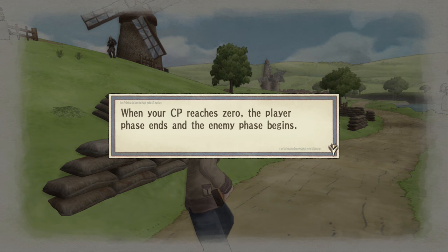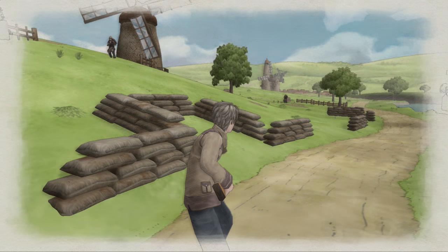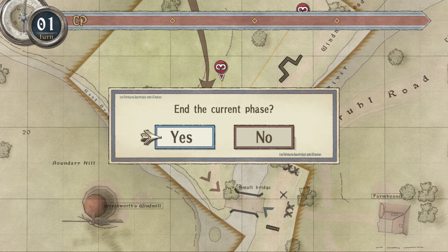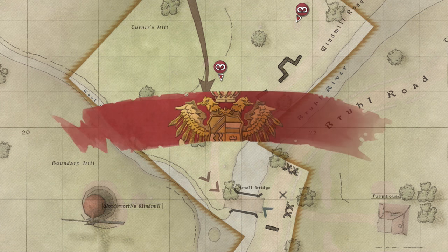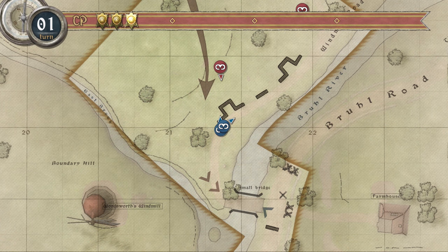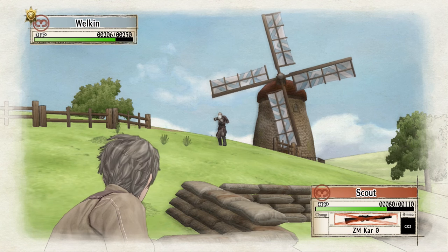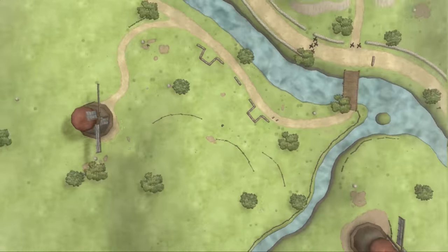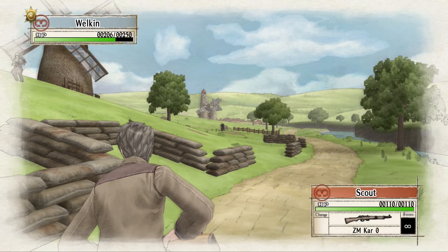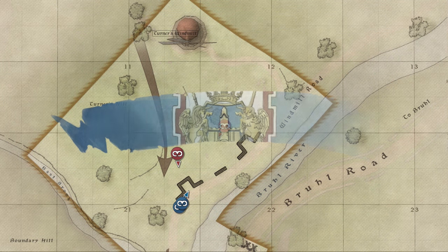So the enemy can now attack us. This will get interesting — I would prefer slightly better cover but I don't have that. End phase. It gets a little bit nerve-wracking. Oh nice, nice reply. Taking a hit — please have mercy. Oh, he's doing well. The scout's almost dead. Enemies now moving. He's running quick — oh nice. Welkin is owning right now. And that is it — onto our phase.